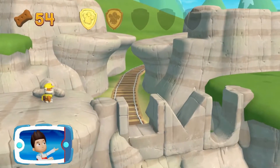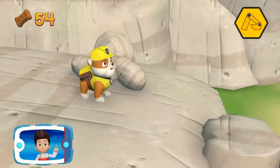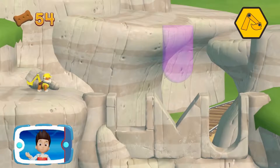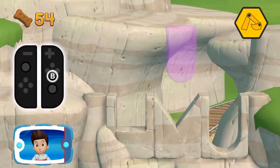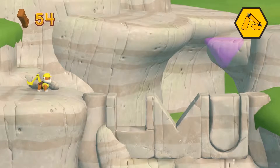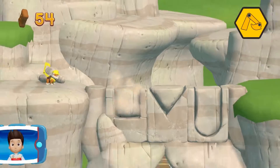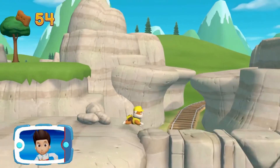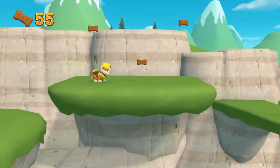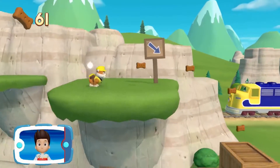See if Rubble can use his pup pack to pick up those rocks and repair the path. Activate Rubble's pup pack by pressing the A button. You did it! Help Rubble move the rocks into the right spot — press the B button to place the rock where you think it should go. Perfect! You placed all the rocks and helped Rubble repair the path. Now we can reach the bunnies. You got the pup treats!